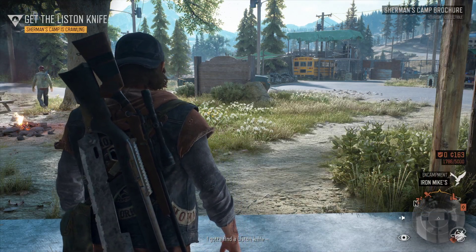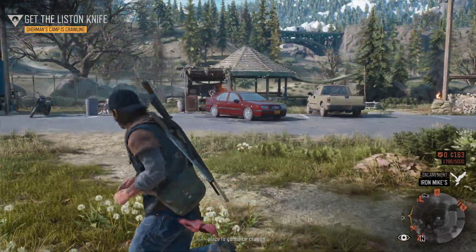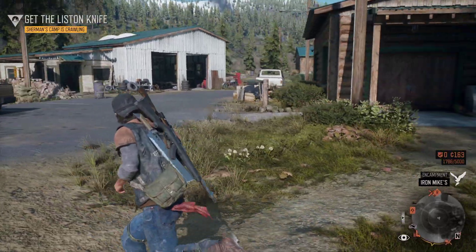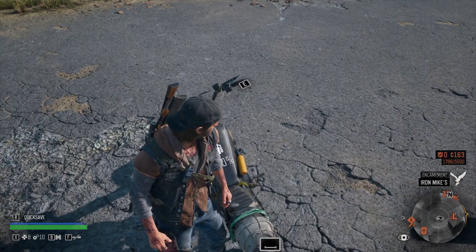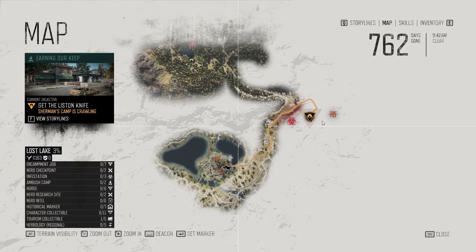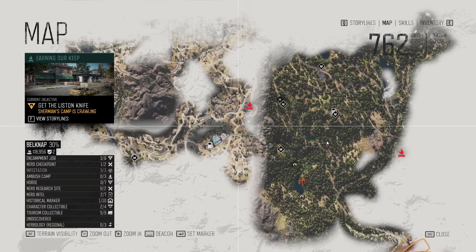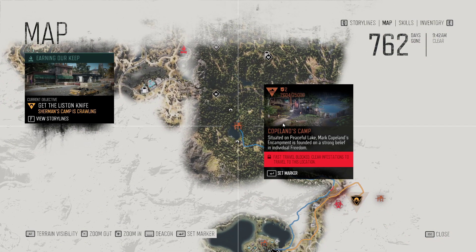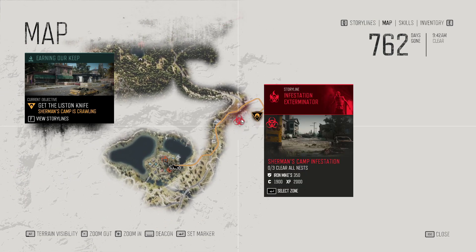A liston knife — head to Sherman's Camp. The place is going to be crawling. We're probably going to have to fast travel to Copeland. Oh, we have to clear the infestation. Okay. Don't want to continue the story just yet — I want to get this done.